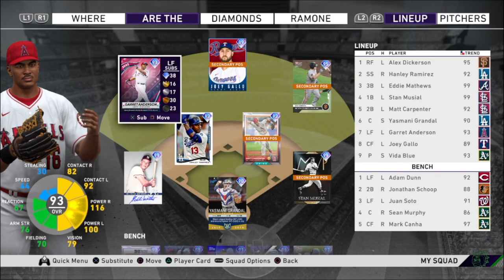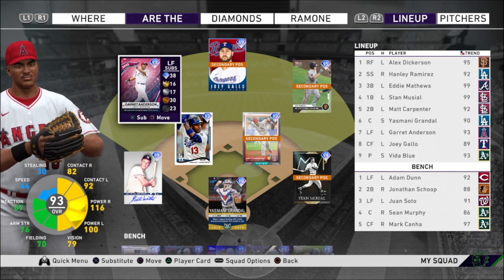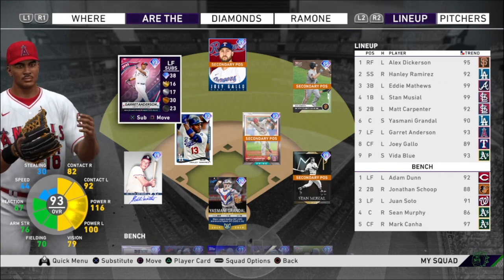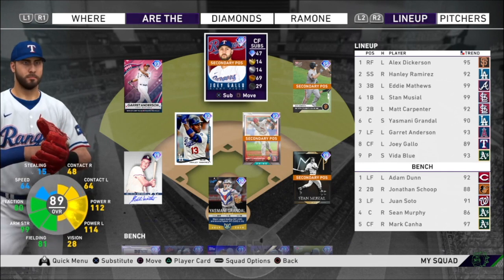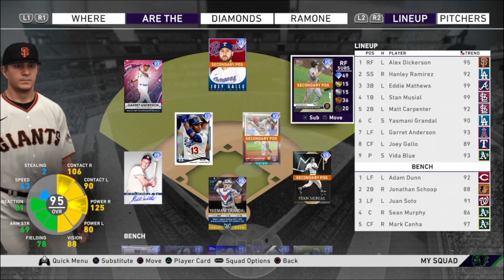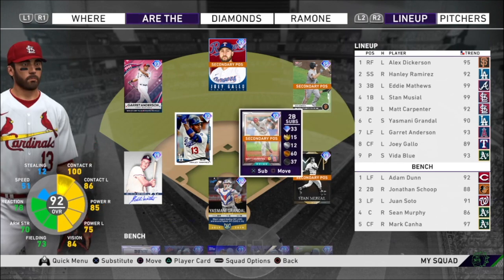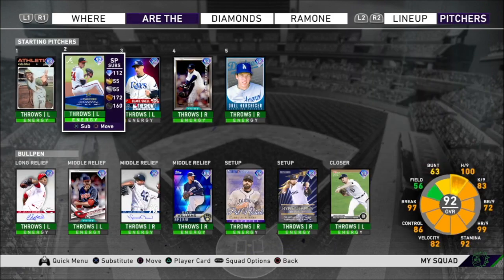Let's take a look at the upgrades and downgrades from today's game. Garrett Anderson had a two-run bomb, so he is going to get upgraded — left field will be Tier 4, the second Tier 4 on the team along with first base. In center field, Gallo had a triple, so he's staying. Alex Dickerson had a double, and he is staying. Stan Musial went 0-for — that's a downgrade. Carpenter is getting downgraded, and Hanley Ramirez is also getting downgraded.